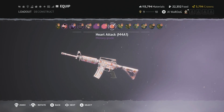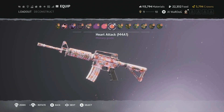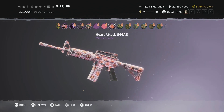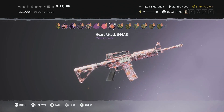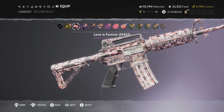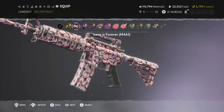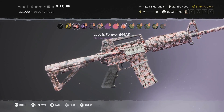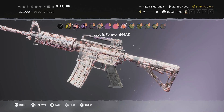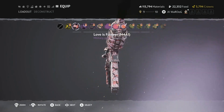With the Valentine's set and the new M4A1 coming in the battle pass, you also get the Heart Attack M4A1 skin — with red and pinky love hearts all over it. Really nice gun skin to add to the Valentine's outfit. You also get the Love is Forever M4A1 skin — sort of a hydro-dipped effect with lots of triangles within hearts in black, red, and white. A lot of detail in this one. So not only do you get the outfit, the CCCP gas mask, and the face mask — you also get these two gun skins.